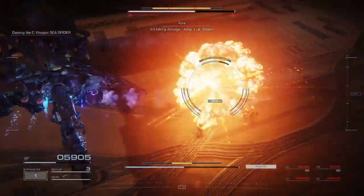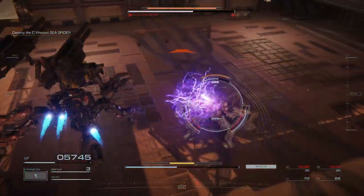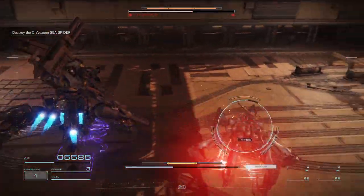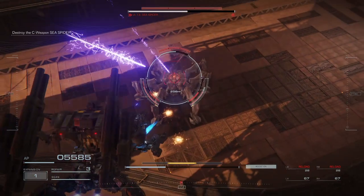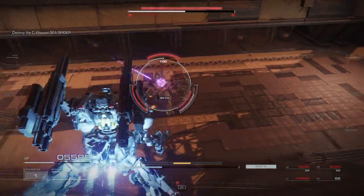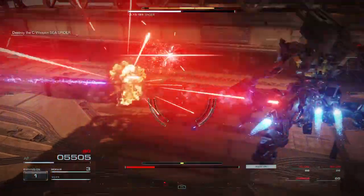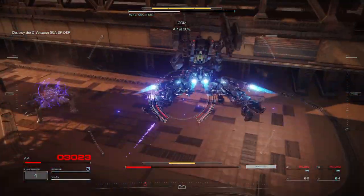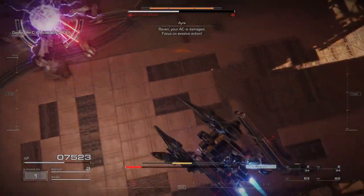It's taking damage. Keep it up, Raven. AP at 30%. Raven, your AC is damaged. Focus on evasive action.